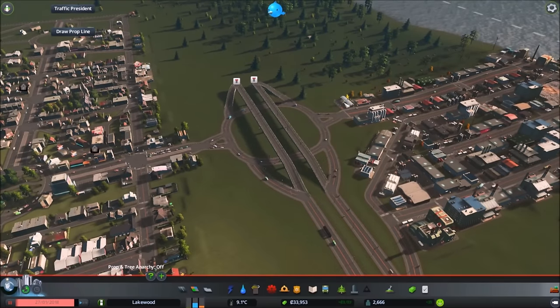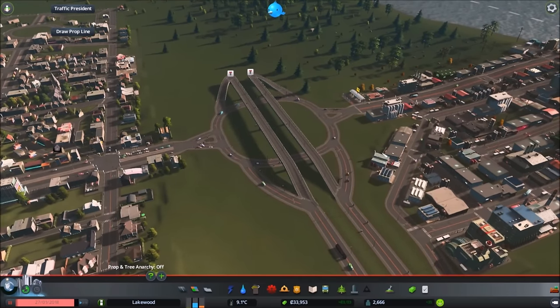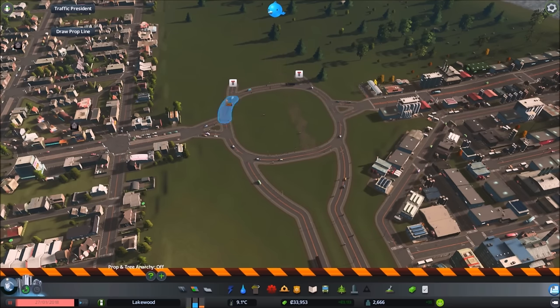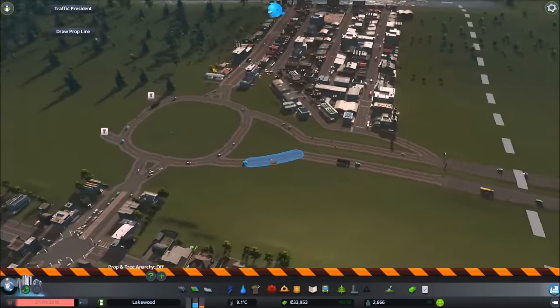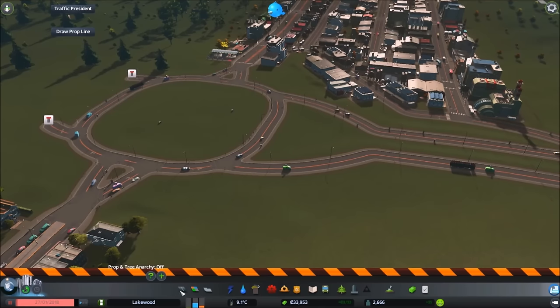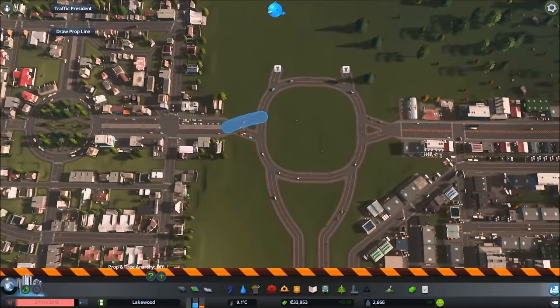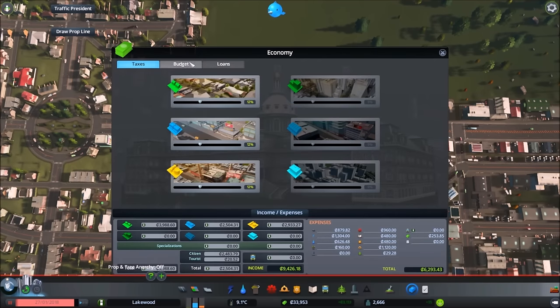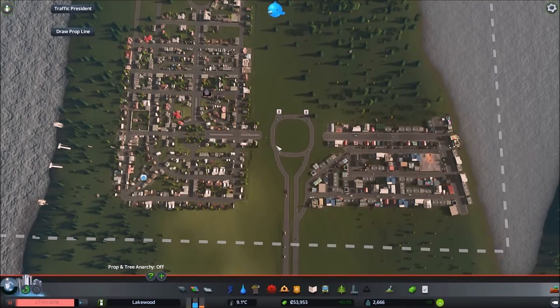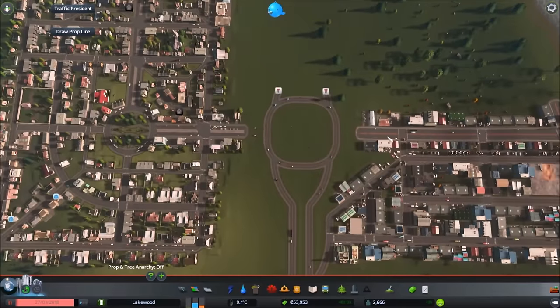Now I want to create a double stack interchange here — a little complicated but fun. This is also a two-birds-one-stone situation. I'm going to leave those reference points there and the slope shouldn't look too steep. We don't have a lot of money right now so I'm taking out another loan. Be cautious — this is our only way in, so if we mess this up and run out of money, we're in trouble.